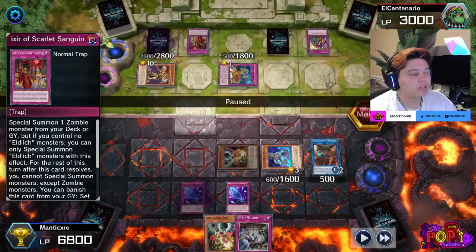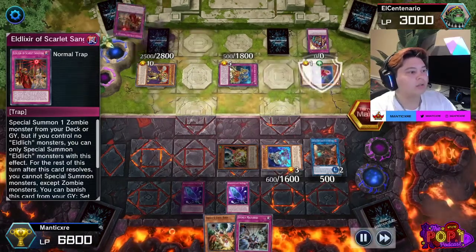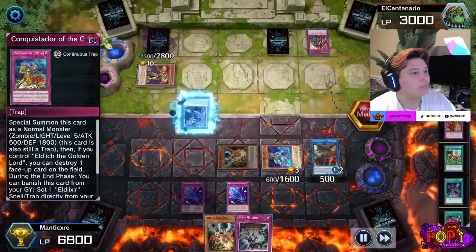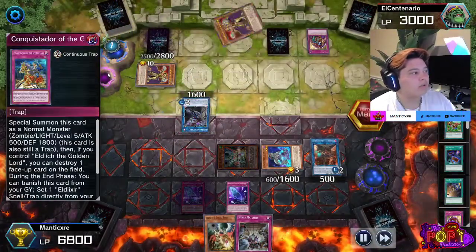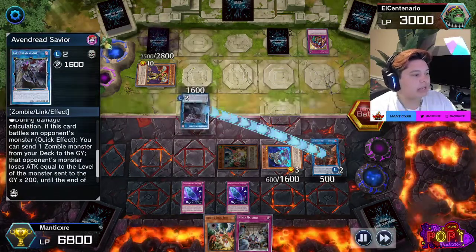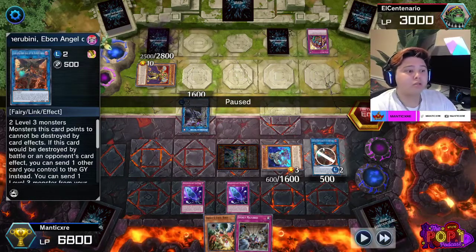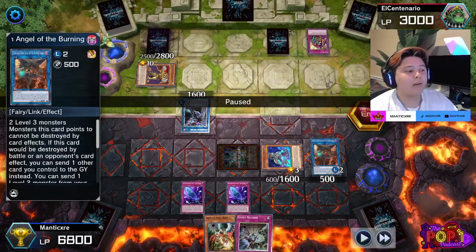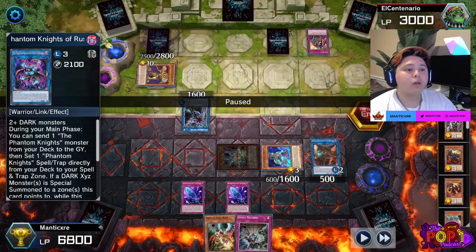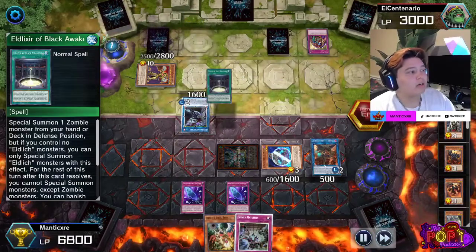He activates Conquistador and destroys my Rusty, which I did rely on quite a bit, but it was kind of useless sitting there under Skill Drain. Then he activates another Scarlet Sanguine — but instead of summoning Eldlitch, he actually uses a card called Glow Up Bloom, which is very unorthodox for an Eldlitch deck. He goes into an Advent Dread Savior. I activate my Fog Blade to prevent it from attacking, because my Cherubini is fueling my plays to thin my deck.